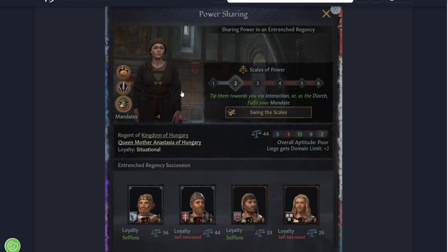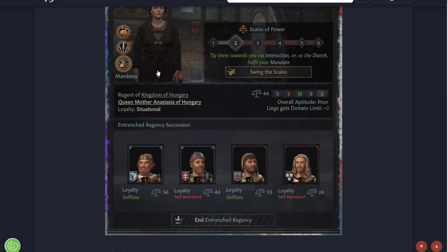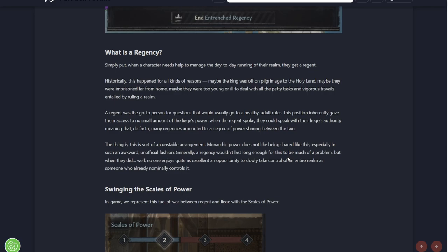This is the Regent of Hungary, the Queen Mother Anastasia of Hungary. The King died and his child is too young to take over, so she's the Regent. Simply put, when a character needs to manage the day-to-day running of a realm, they get a Regent. Historically this happened for all kinds of reasons - maybe the King was off on pilgrimage, maybe he was in prison far from home, maybe they were too young or too ill to deal with the various tasks entailed with ruling a Kingdom.